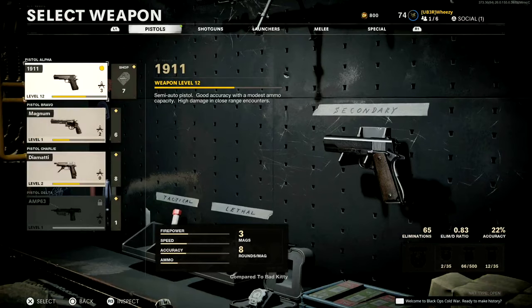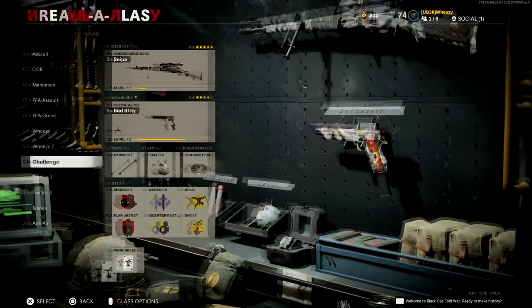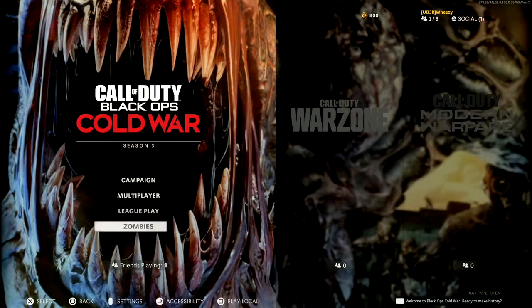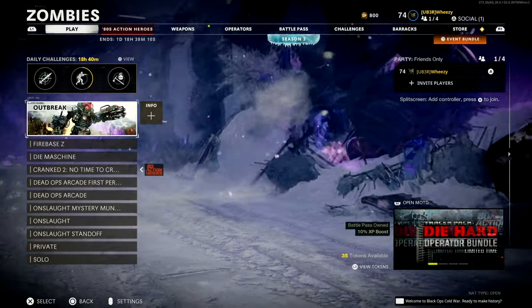Let's start by looking at the option you are NOT going to choose, which is using a pistol to eliminate 5 enemies in 20 different completed matches. Since this is Cold War, you can't just get 5 kills with a pistol in a multiplayer match and then leave — it won't count towards your overall progress, even though the UI will show it. It won't unlock when you get to the end, which means you have to complete 20 full matches.